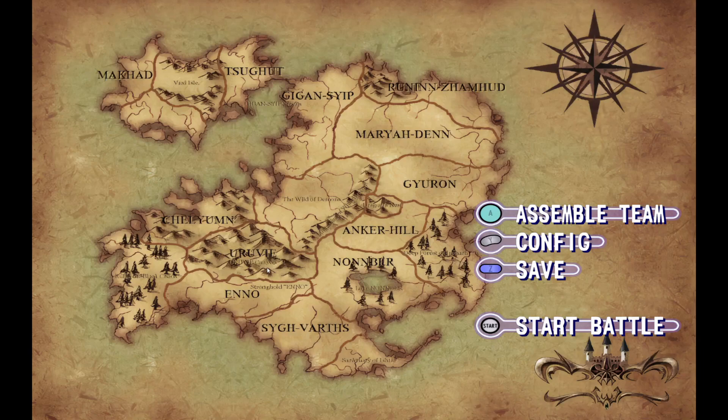Hi everyone, Scorp here, continuing the Yu-Gi-Oh! Falsebound Kingdom Randomizer playthrough. We are on Going the Distance in Kaiba's campaign. I forget which mission this is — it's probably forgettable.